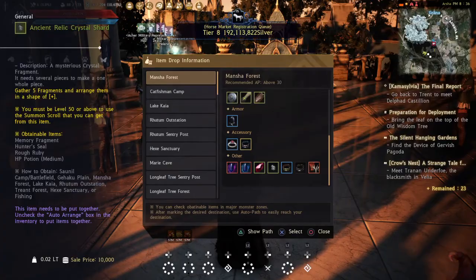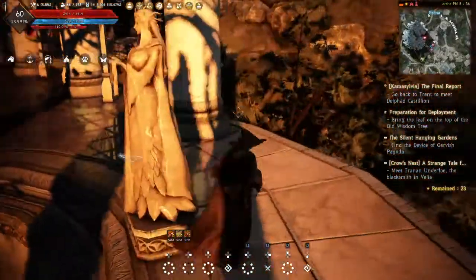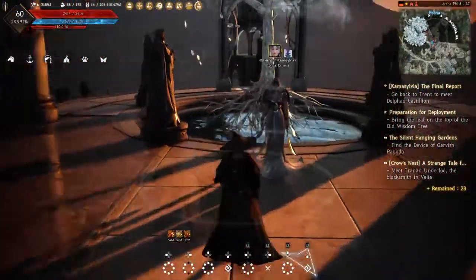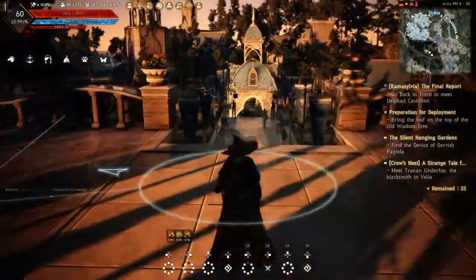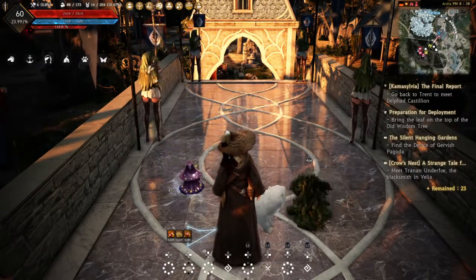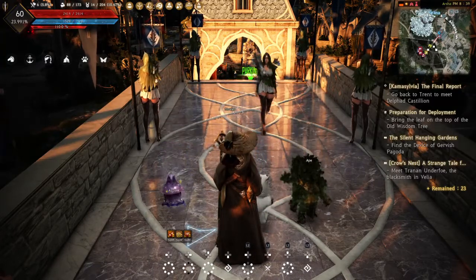These are some of the best ways to get memory fragments — not all of them, but the best ones I've used. Now that I have plenty of silver and little time, I just buy them from the market. But for those trying to sell memory fragments, collect the ancient relic shards, combine them, and use that as an opportunity to make serious silver. Like, comment, subscribe, and hit the bell — this is to help you avoid spending real money to get memory fragments. Peace.